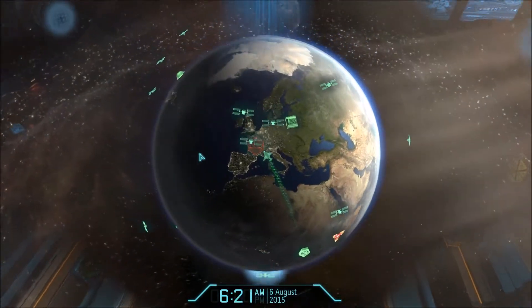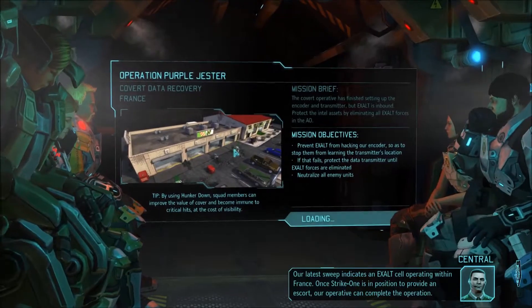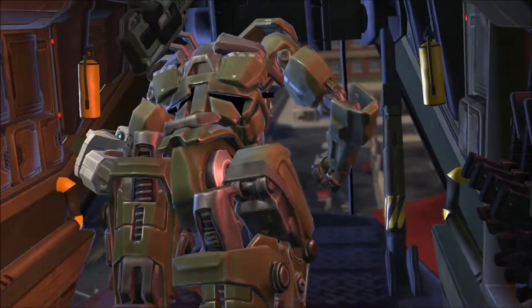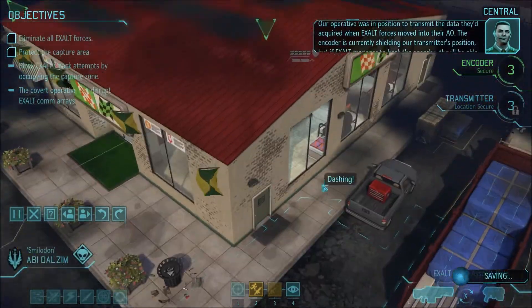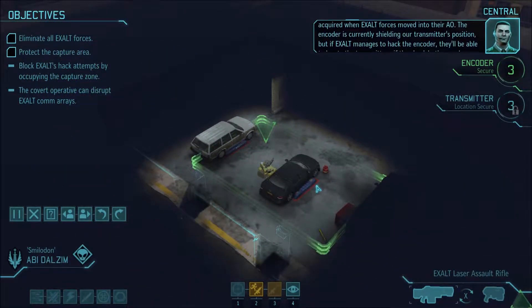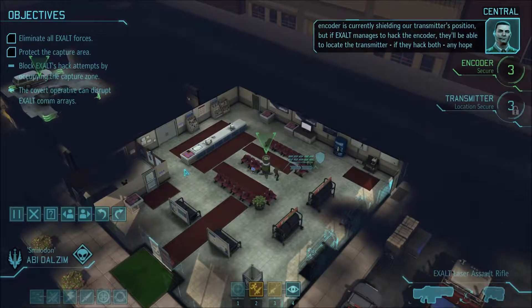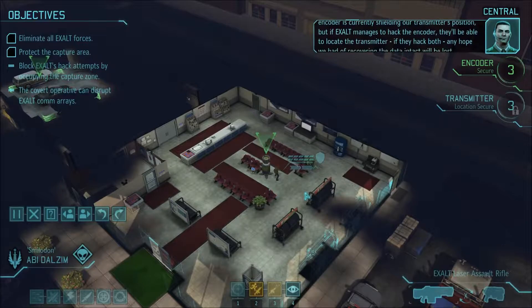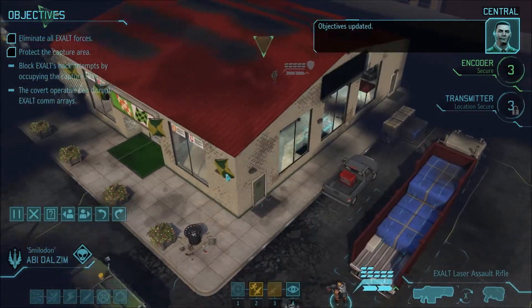Looks like it's another one of those Ampugus missions — actually, it's a Daylight mission at that car garage. If you remember, this was one of our toughest missions early on against aliens, and we all had ballistics. So almost everybody almost died, but luckily no one did. Pretty scary mission. But if Exalt manages to hack the encoder, they'll be able to locate the transmitter.